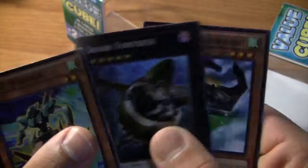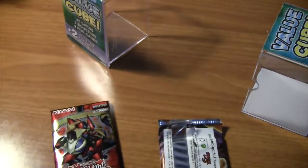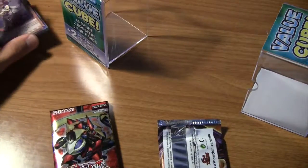Sonic Warrior, Shark Fortress, and Mecha Phantom Beast Stealth Ray. So one for one with foils so far.